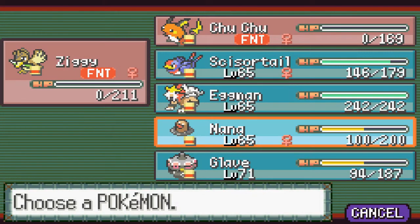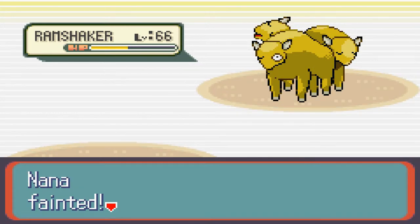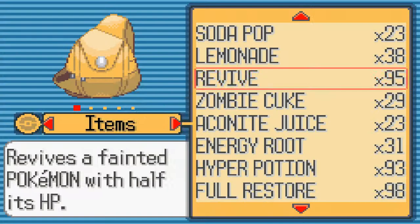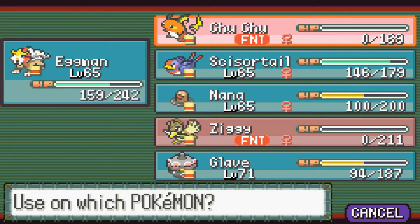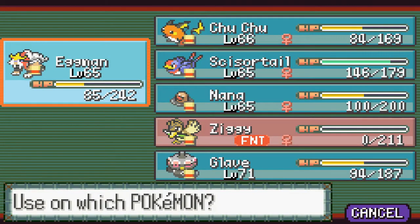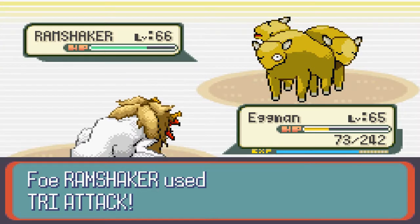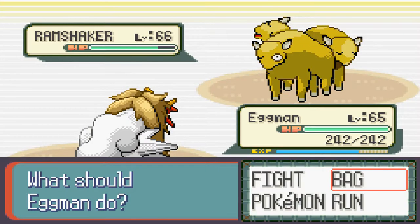Ziggy still came in handy. We're gonna send out Nana and use crunch — super effective, one shot! Eggman should be able to take a couple hits, so we're gonna spend this time reviving some people. He'll take at least two hits. We'll take two and then die from the third — let's get Choo-Choo. This would probably be a good time to hyper potion. Let's get as much healing done as we can right now. Nana, you need to go back up — this is exactly why I bought all these hyper potions.